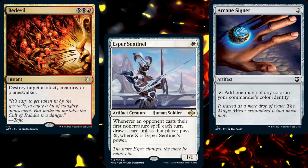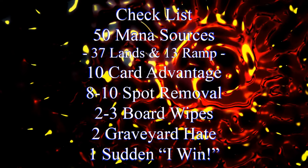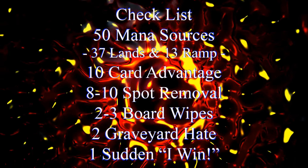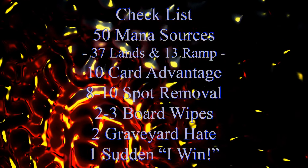In order to build a functional commander deck, you need lots of different pieces, which is why I rely on my handy-dandy checklist: 50 mana sources, usually split between 37 lands and 13 pieces of ramp; 10 pieces of card advantage; 8 to 10 pieces of spot removal; 2 to 3 board wipes; 2 pieces of graveyard hate; and 1 Sudden I Win card.